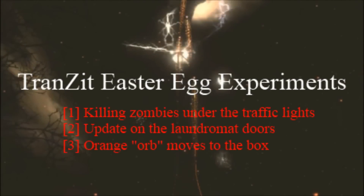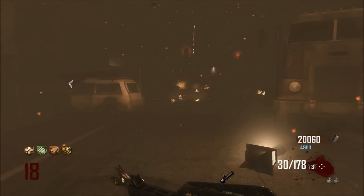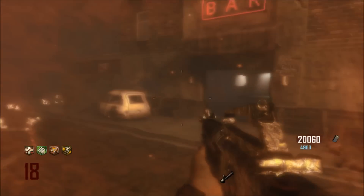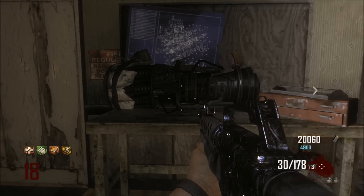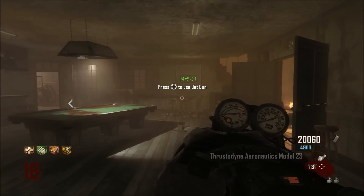What's going on everybody, Lone Gemini here trying to keep y'all up to date on this Easter egg. I'm taking your comments into consideration, just trying anything I can get my hands on. Today we're gonna kill some zombies under the traffic light, and I'm gonna update y'all on what I'm doing with the laundromat doors and how the orange glow moves from the traffic light to the box. I'm keeping up with the NGT Zombies channel on YouTube — Next Gen Tactics Zombies. Let's go community, let's try to figure this out.